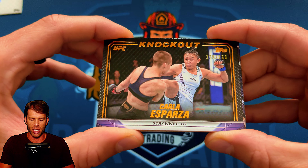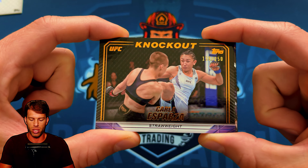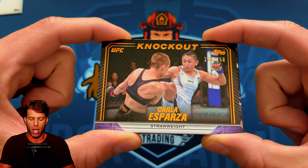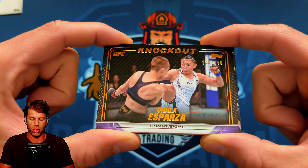We got a little bronze numbered /250 — Carla Esparza, our first parallel. I honestly like the parallel. It's pretty chill as far as the coloring goes, just right in there. Good refraction, very clean design.